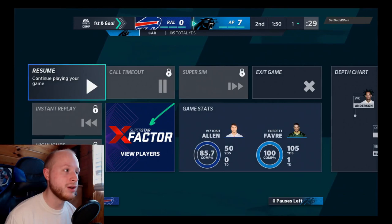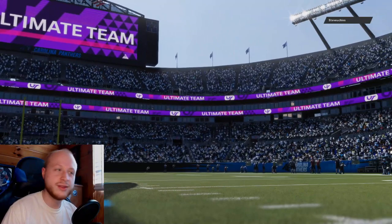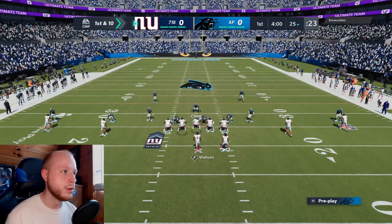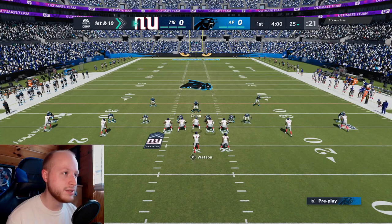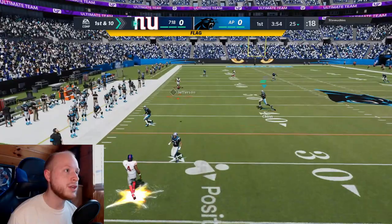Hopping into our second game — he has DeShaun Watson and a bit of an everything theme team, an overall solid god squad. He's in a running gun spread, probably looking to the flats. We go hard flat. He was going for a bomb — past the line of scrimmage though. Let's try press coverage here.